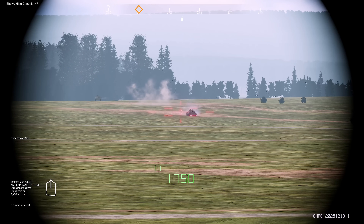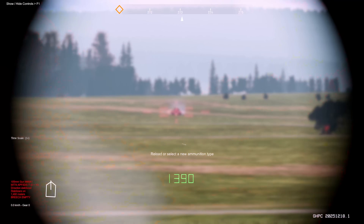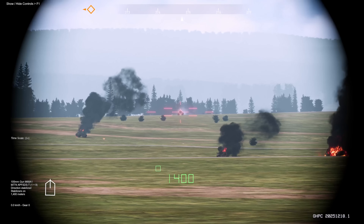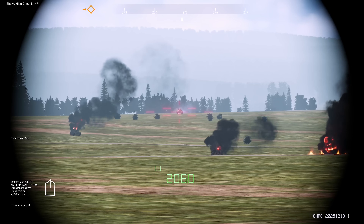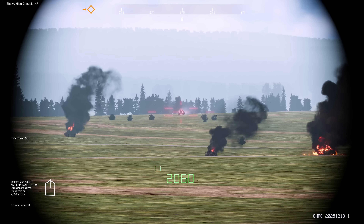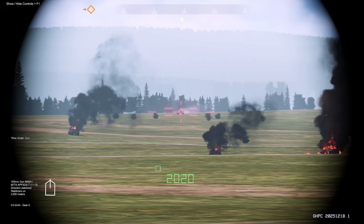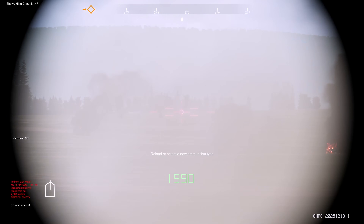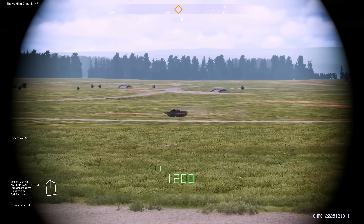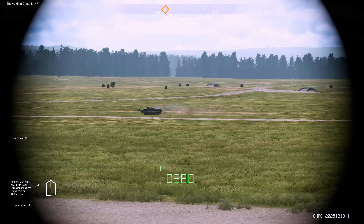Let's engage again just to get some practice. Darn good hit. When tracking a moving target, if you want to dump your lead, you can press Ctrl+E, and that will reset your lead. You'll have to laze again in order to get lead again. That's a good hit. When tracking a moving target, you can also dump your lead by simply releasing your right mouse button.